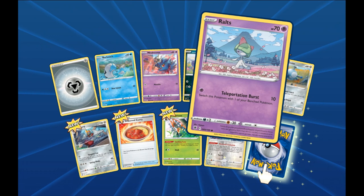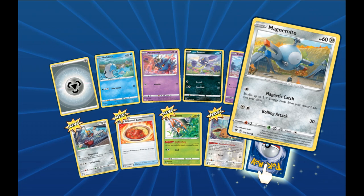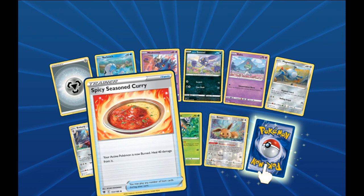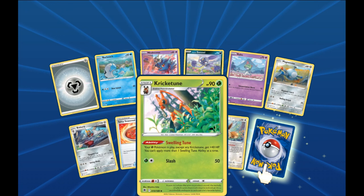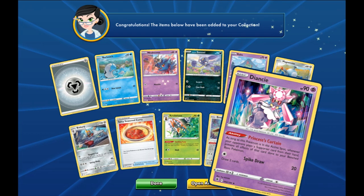We got Ralts hanging out in a flower field, Magnemite going through camp, Bisharp cutting up some trees, and Spicy Seasoned Curry. I really like that — for it being food, it looks very realistic. We're used to seeing berries and things, not actual food. Krikatoon in the forest, an Eevee laying down in a clearing for our reverse, and for the rare of the pack we got a Diancie holo. Very nice — I like the background a lot, all the freaking crystals and stuff look really nice.